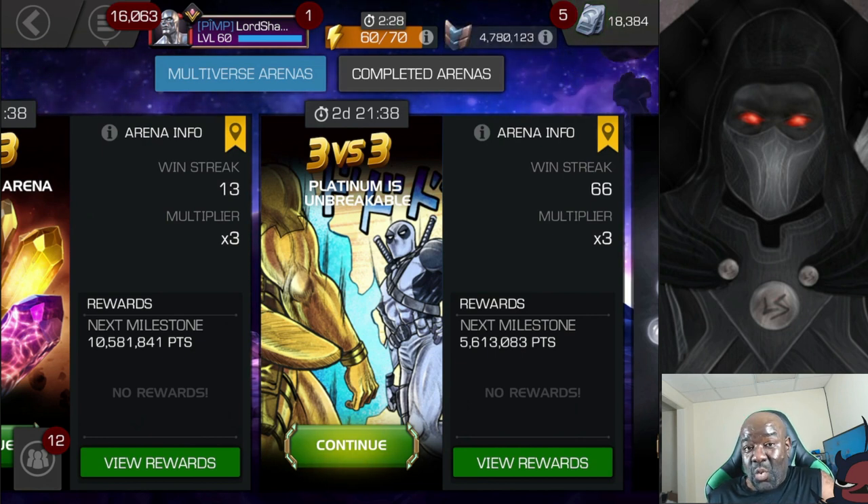I only have one piece — the torso — that I need to complete Platinum Pool. If you get in the top 300, you will get one selectable piece, so if I get in the top 300 I will have Platinum Pool. For people needing more than one piece, you need to get top 10 and you'll get two selectable pieces. I only need one.